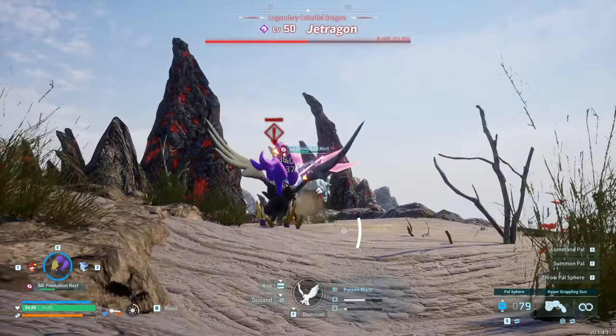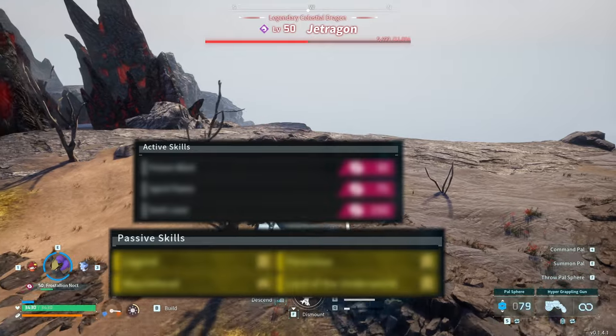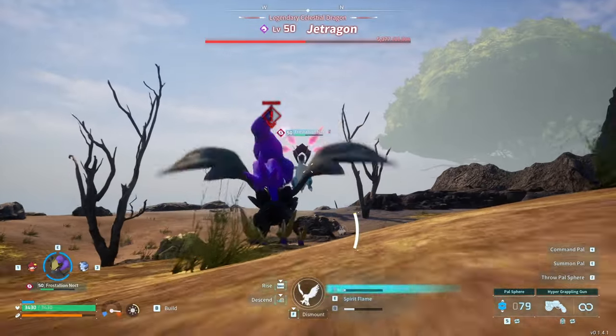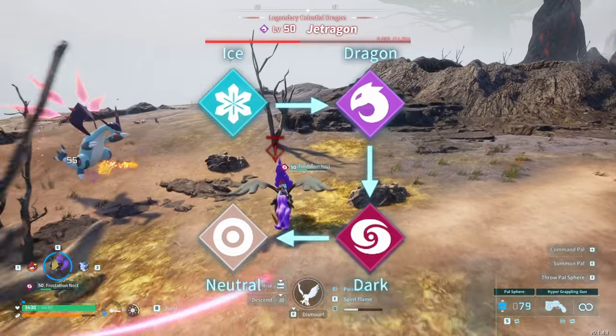So let's go over the main goal of this challenge run — the best passives and skills to teach our Frostalion Noct, and how I achieve them. For our attacks, we will mainly be using dark-type attacks to benefit from our stat bonus damage. Dark types are super effective against neutral types and deal reduced damage to dragon types.